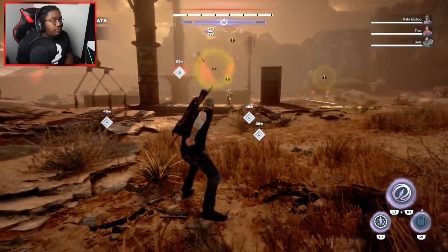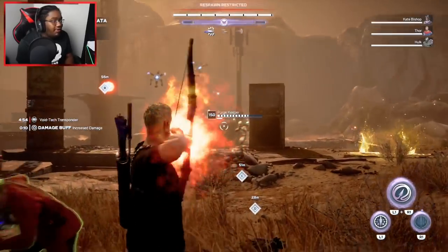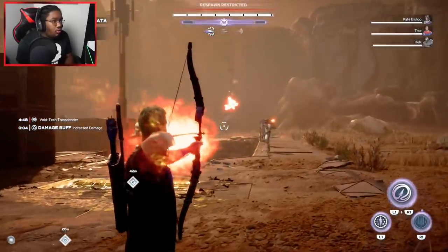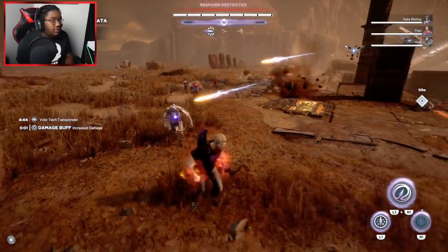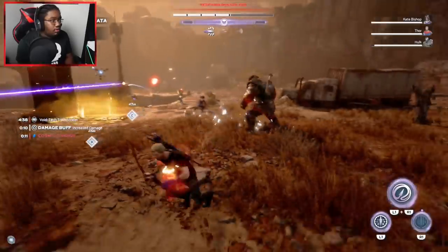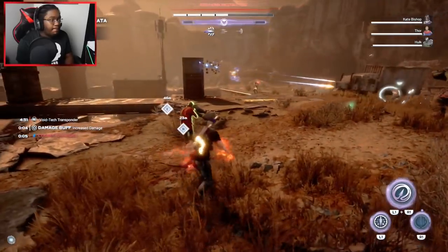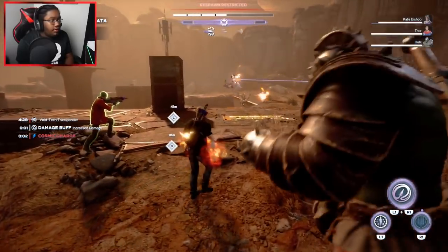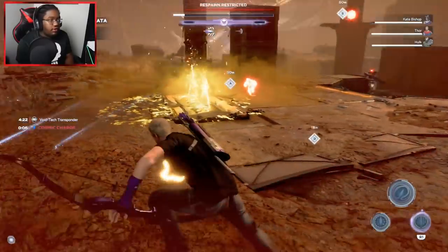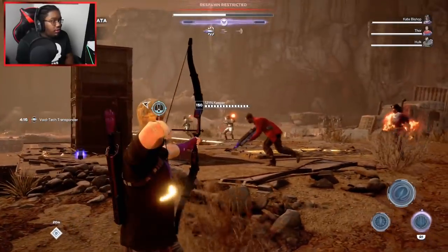Let me summon Hank Pym right here. Oh — he actually does hit him. He fully applies the status effect too. So it looks like he actually takes damage as well when he's getting hit. That's pretty dope — I like that.